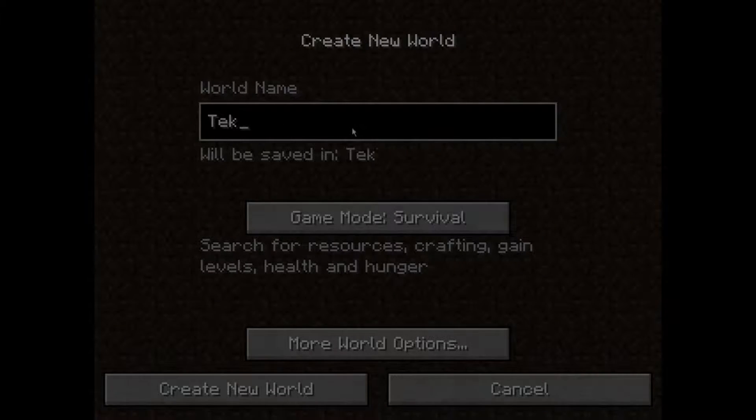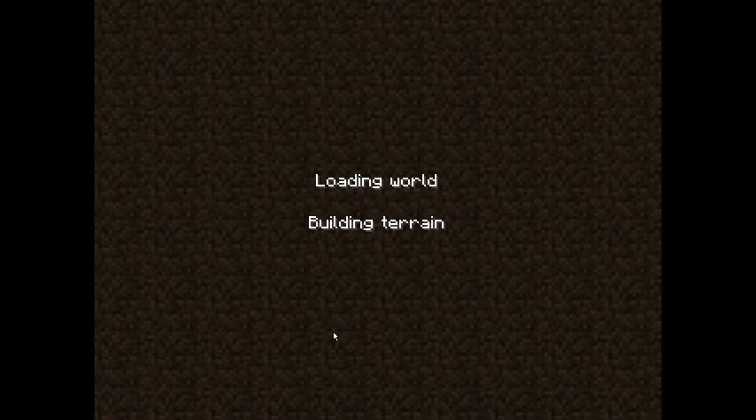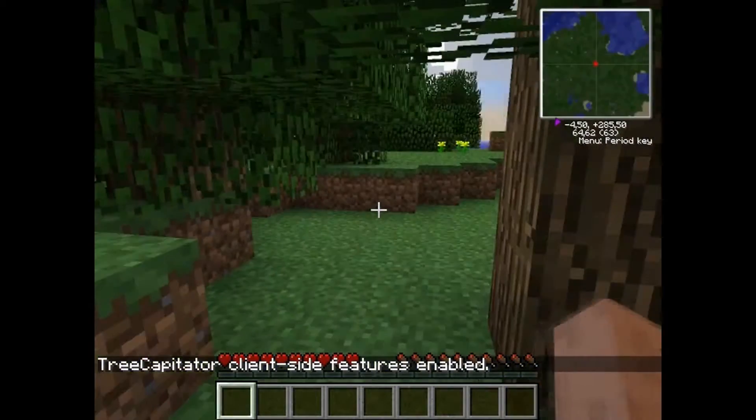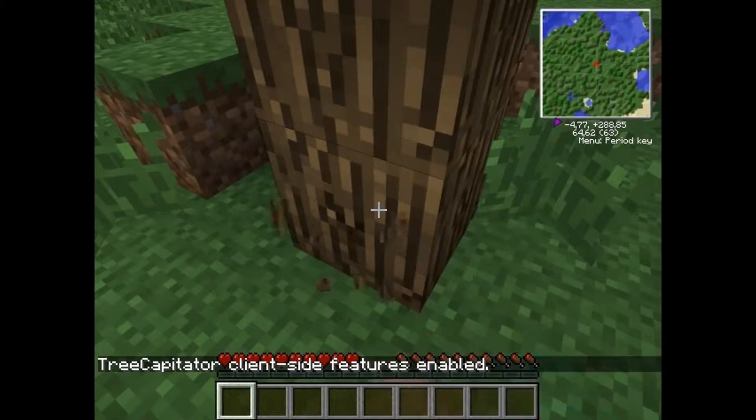Hi guys, my name is Spitfire and I'm here to show you how to play Tekkit in the most efficient way. Firstly I will be collecting wood, gathering some materials and building a simple house, because everyone needs it when they want to start a successful game without cheating. But later on I can show you which machines you should use first and what you should do after.